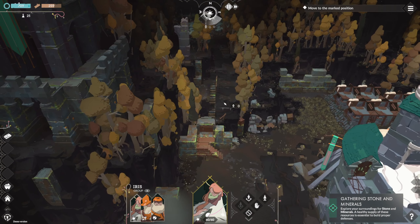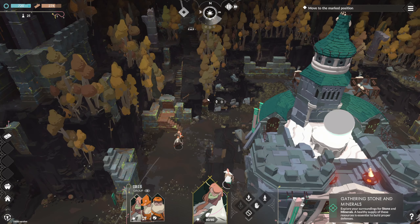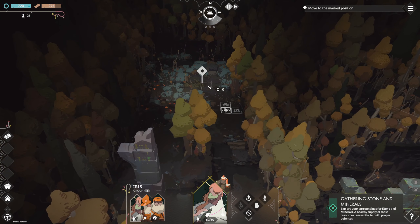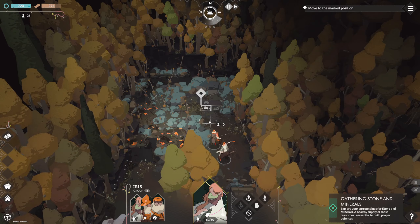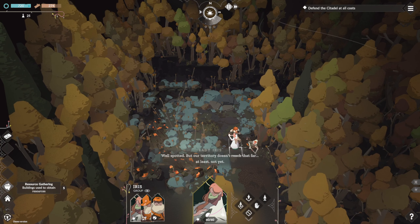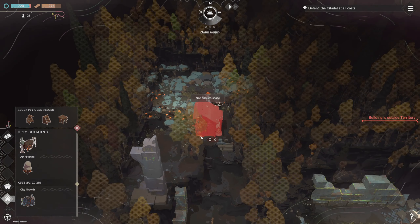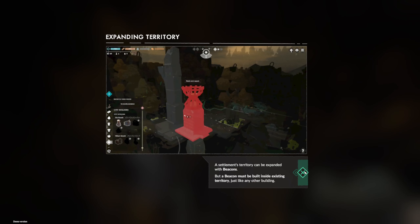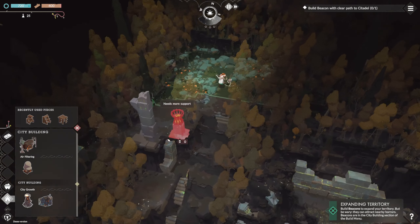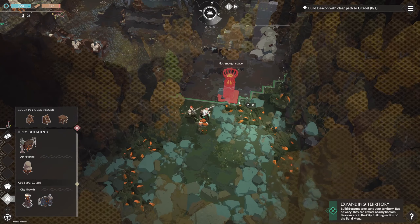There are several places to explore. I would assume this is where it wants us to go — big old white dot. We need to build beacons to expand our territory. I feel like we can get a beacon here somewhere. How far in this direction can we go? Probably right there is a good spot for a beacon. We'll get that beacon up, then we'll get the stone going pretty quick.